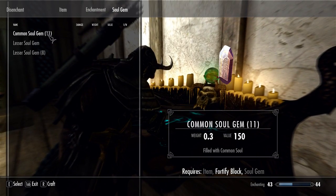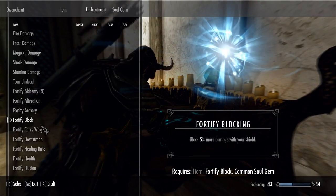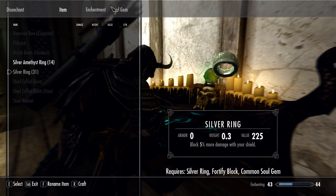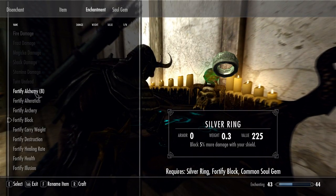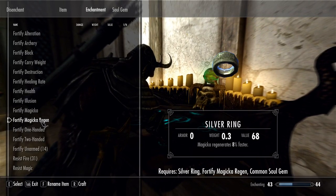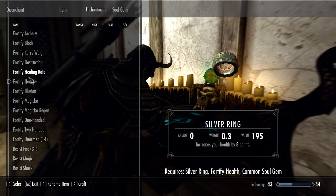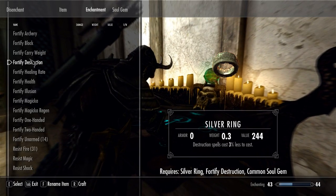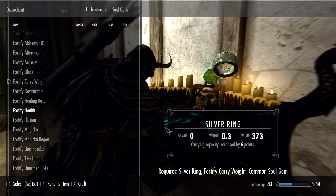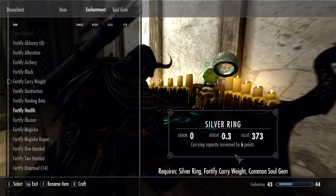So I'm just gonna go through, select a gem, any random enchantment I suppose, put that ring in, and see which one has the highest value. Fortify Destruction... no, increased carry capacity. So yeah, I'm just gonna go through and make all these that I can, and I'll see you guys in one moment.